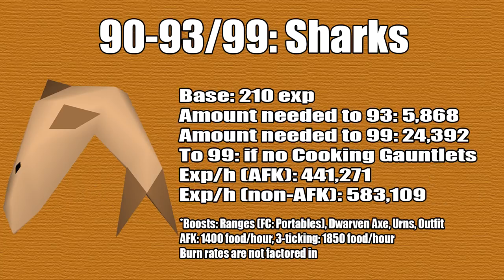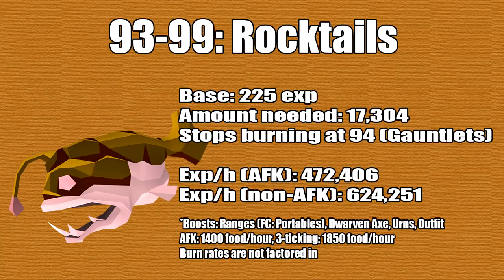From 90 to 93, or all the way to 99, you're going to be doing sharks. The base XP is 210, and you'll need 5868 to level 93 or 24,392 to level 99. The reason is that burn rates are very high for rocktails if you don't have cooking gauntlets. You can get 441K XP per hour AFKing and 583K XP per hour non-AFKing. From level 93 to 99 we have rocktails, giving base XP of 225. The total amount needed is 17,304. The level it stops burning is 94 if you're wearing cooking gauntlets, otherwise it never stops burning — though at level 99 cooking you can use the cooking cape. AFKing gives 472K XP per hour, and non-AFK is almost 625K XP per hour.